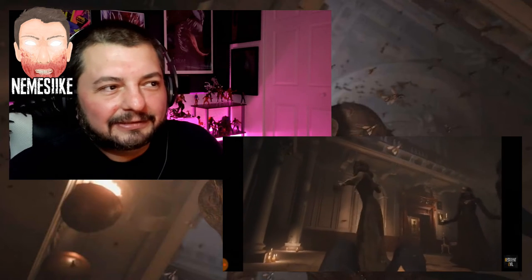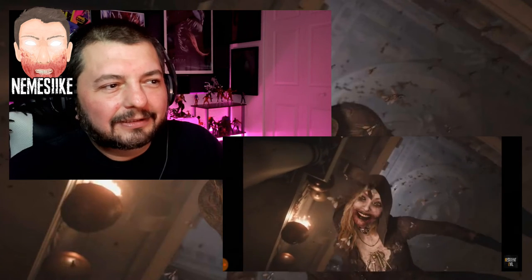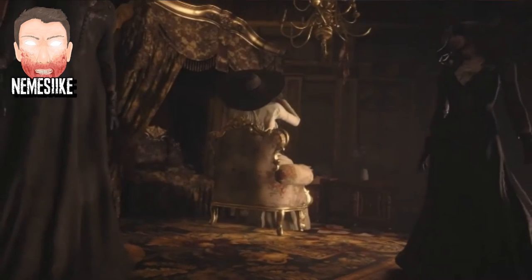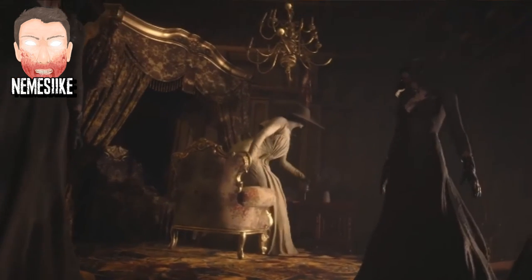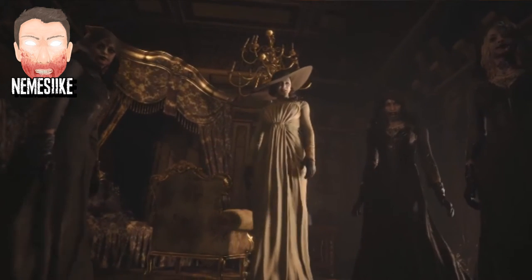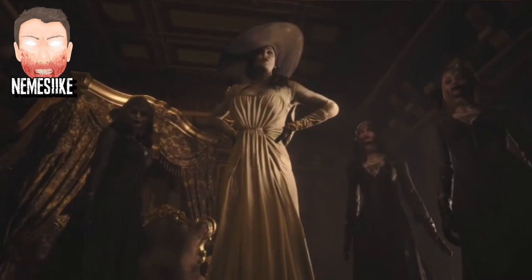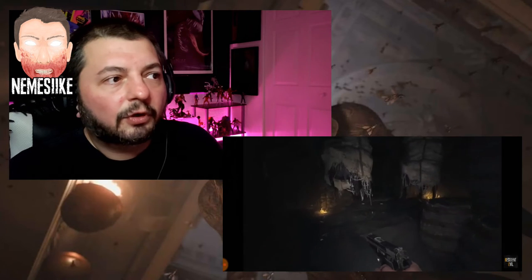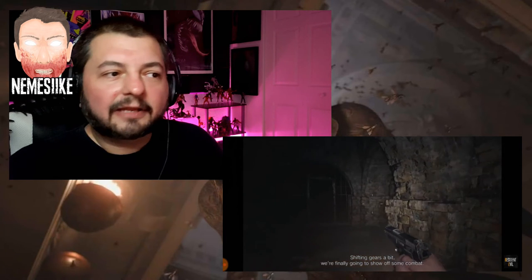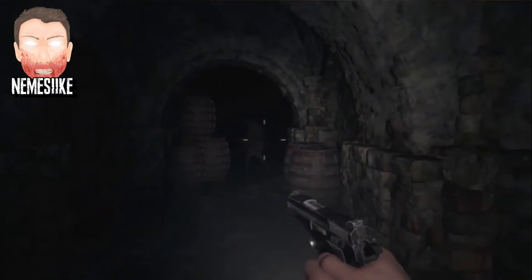Oh man, blood — whoa! So these three bug ladies, huh? Whoa. And Resident Evil 4 had a castle environment along with the outdoor village stuff. 'You escaped my little brother's idiot games' — her little brother, who's that? Shifting gears a bit — it's another family, like Seven had, kind of. But are these people victims like the Bakers were, or are they straight-up evil?